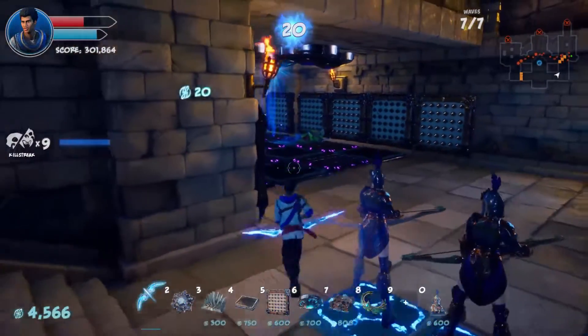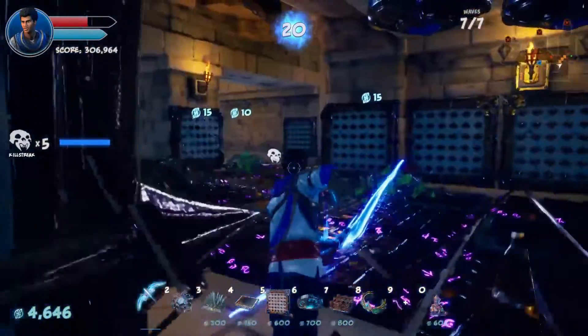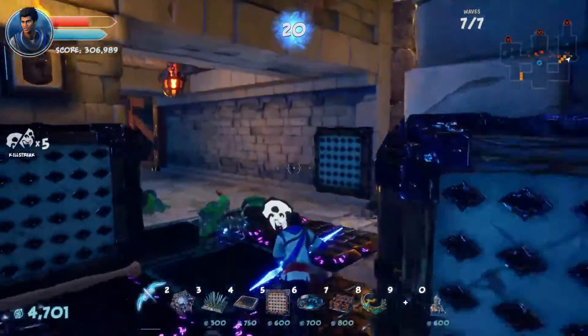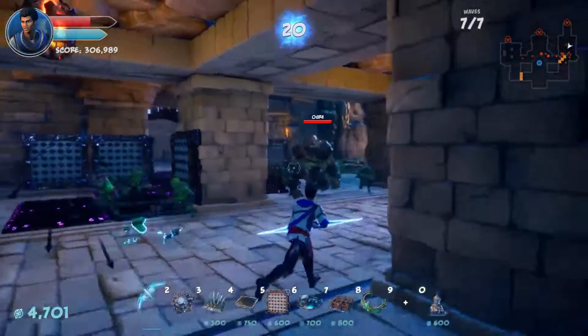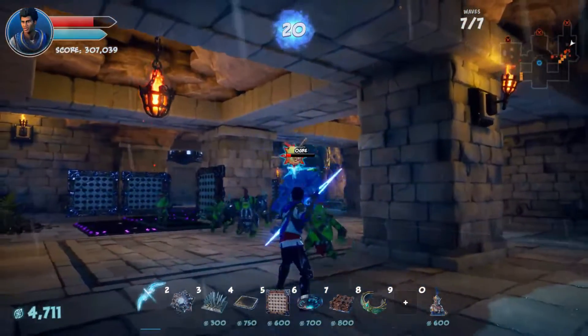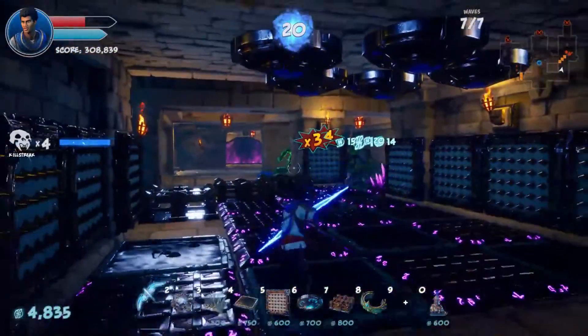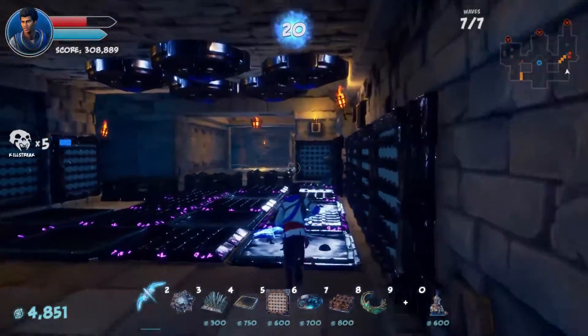A six times combo — that's good. Get some more money. A seven times combo. And another skull — good. I like those skull drops. Those are random. Gotta take advantage of those when you see them, especially when they drop on the final wave, because if you don't pick them up before the end of the wave, you lose them.